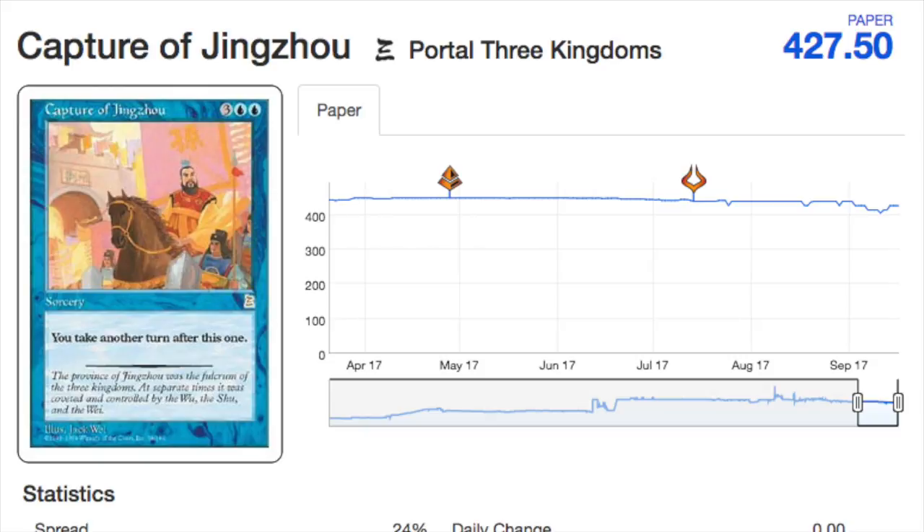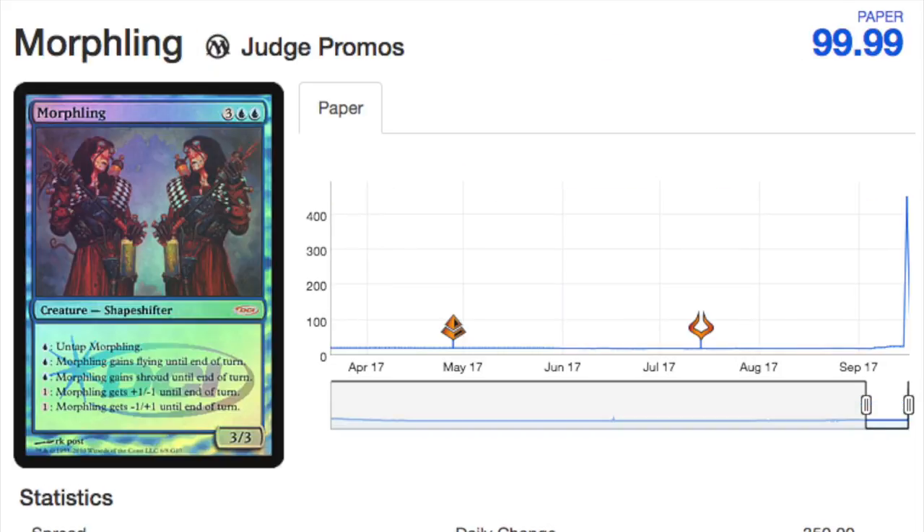Next is Portal Three Kingdoms. This is an interesting case because at any time these cards could potentially be reprinted. However, why would they do it? This is a $400 card, and I think after a certain price point — over $200 or $300 — they can't put it in Iconic Masters. I'm almost certain that $10 booster packs are not the upper limit; they could do $20 or even $50 booster packs if the potential is there to open a $400 card. I don't expect this to be in danger of being reprinted.